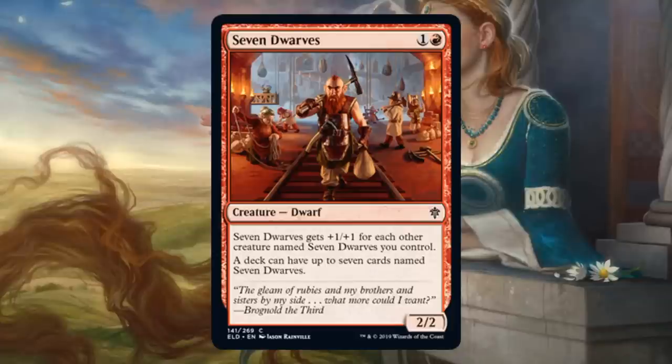Seven Dwarfs — more top-down design. This is a two casting cost 2/2 — I love my bears with upside. A deck can have up to seven cards named Seven Dwarfs, and Seven Dwarfs gets +1/+1 for each other creature named Seven Dwarfs you control. So if I get a second one in play, they both become 3/3s; a third one and they're all 4/4s. I'm not going to be totally disappointed if that doesn't happen though — it's still a good card on its own, sometimes you just need cards in your two spot. One thing to know: you cannot have more than seven copies of the card even in draft. So if you happen to draft eight of these, you can only play seven of them. I don't really see this being a Standard strategy, but it's another very good card for Draft or Sealed.